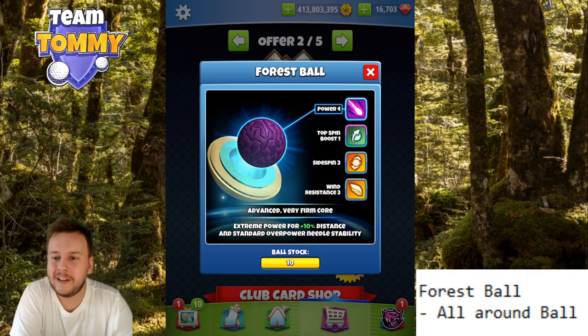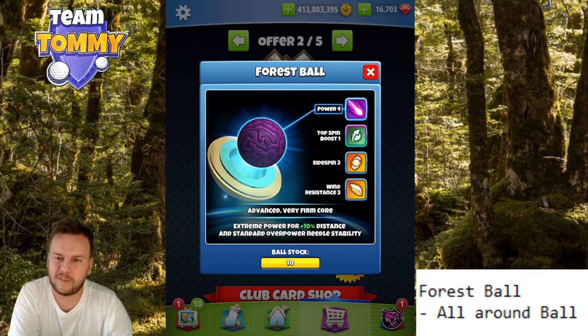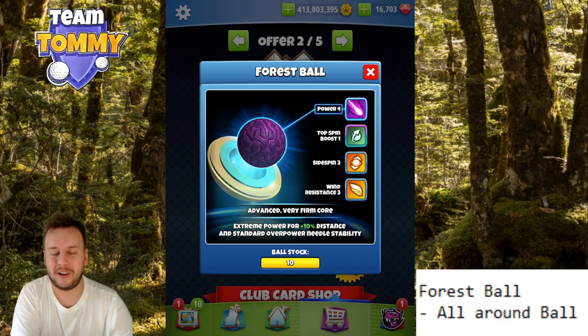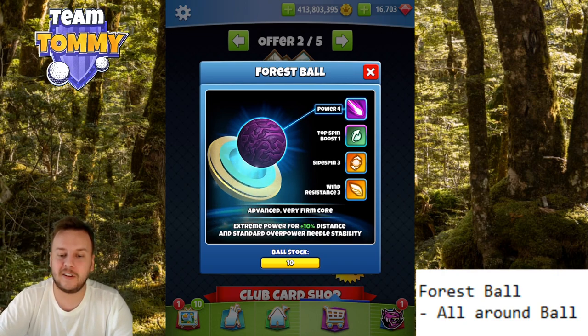That limitation makes us go to another ball with slightly worse stats — Kingmaker, for example, or another power four ball with side spin — because it has better needle speed. So for me, I rate this ball as six and a half, maybe a seven on a good day. I'd love to hear how you would rate it in the comments below. Let's take a look at the needle speed in action.